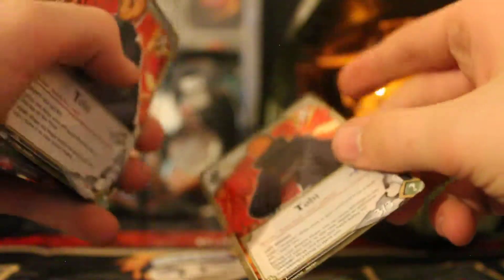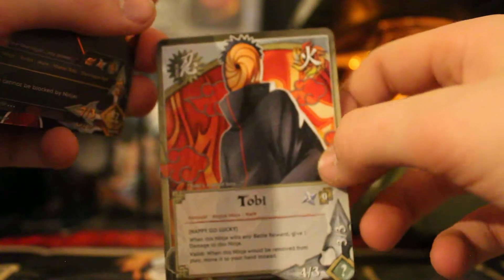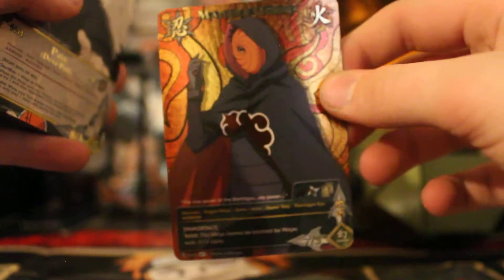Now these three will be Tobi, but they're different versions of him. One Tobi from the case — from the Pain structure deck. One Tobi from Tournament Set Four, which is a different set of packs for tournaments. And Madara Uchiha from the Shattered Troop — we all remember that.